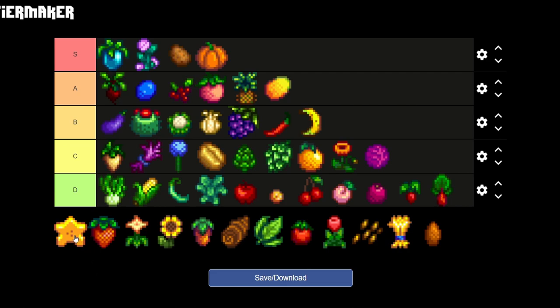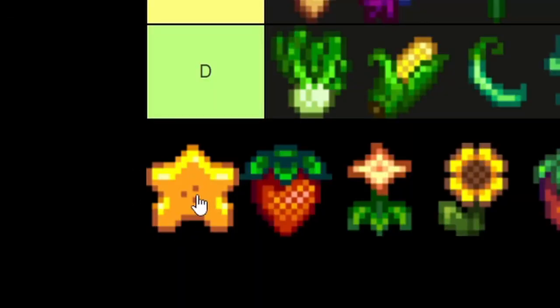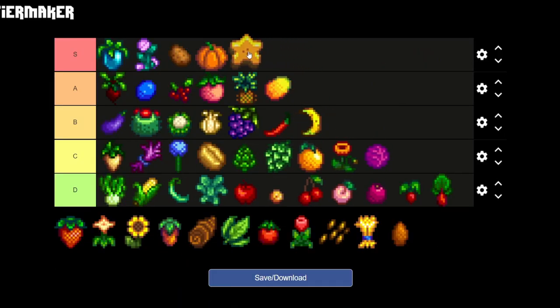The next crop is one of the more special ones you can buy from Sandy and it's the star fruit. The star fruit is for sure going on S tier only because we can make so much wine out of it, age it like we do with ancient fruit, and it's a really really good source of income for the farm. The star fruit is the way to go.